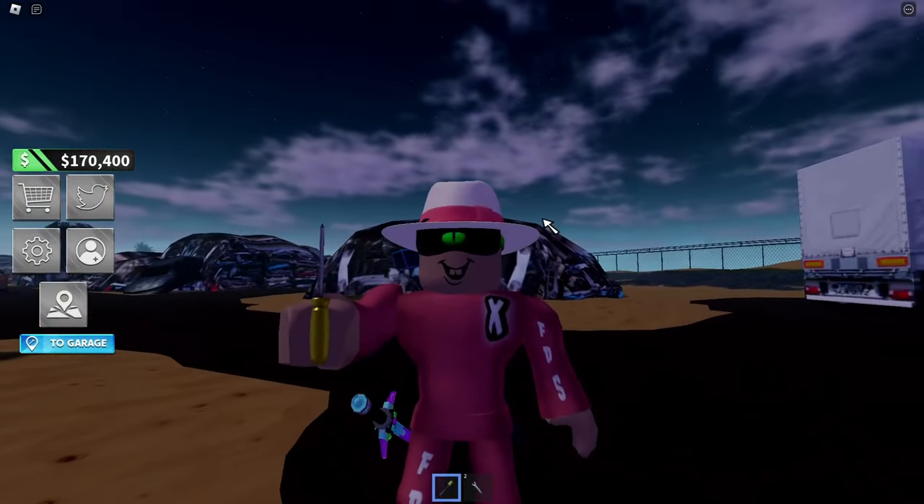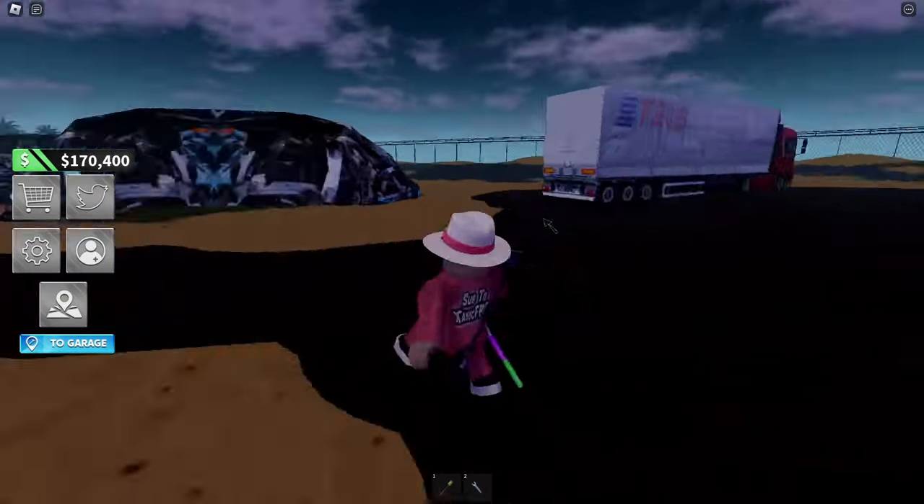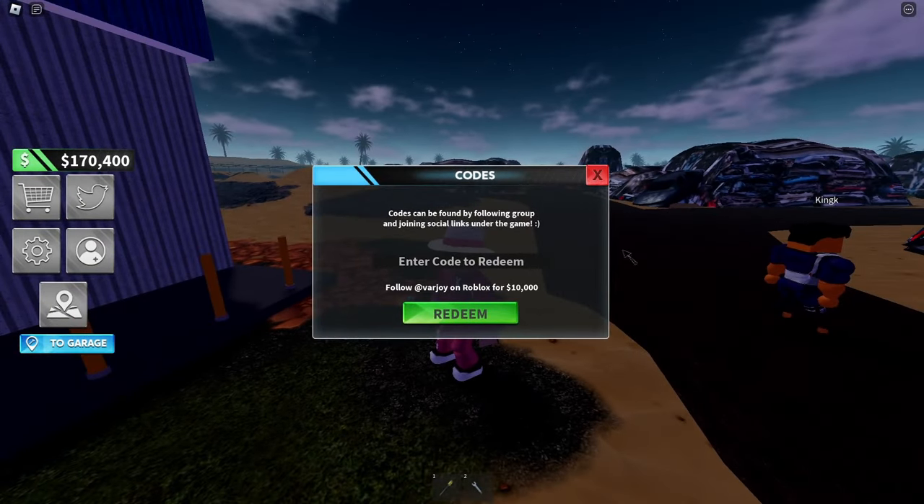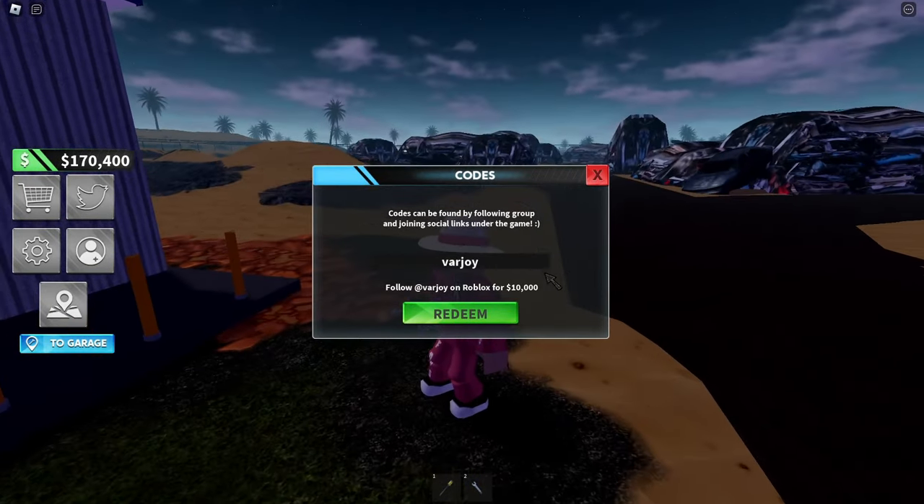Wait, why did I jump like that? I'm jumping like I'm on the moon. Okay, let me get a car. We also have codes — let me enter some real quick. The first code is 'varjoy', gives you 10,000. The next code is 'updates', gives you another 10 grand, so that's 20k in total.